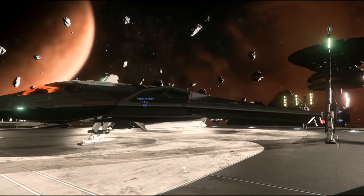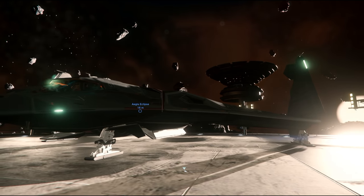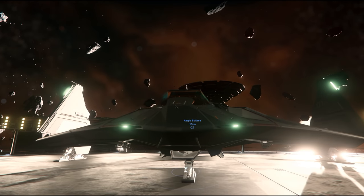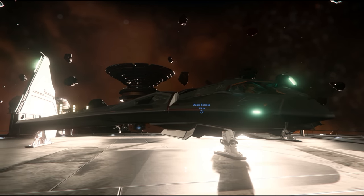Hey guys, Youngblood here with another 3.2 video with a new ship on board. We've got the Aegis Eclipse — this is the same one you saw me flying during the quantum travel video as far as the new mechanics are concerned, but this is the stealth bomber in Star Citizen.